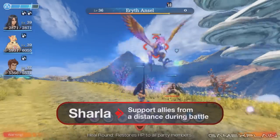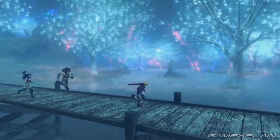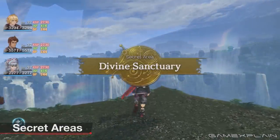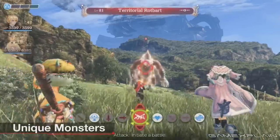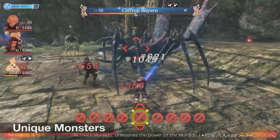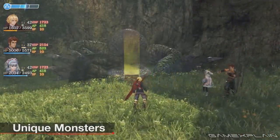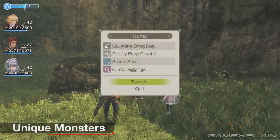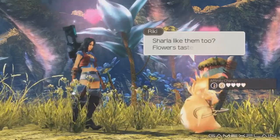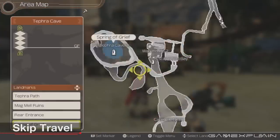There are also some big changes to navigation in general. In the original you basically followed an arrow most of the time, whereas that's been replaced by the dotted line on the map — it's a cleaner experience. I did debate whether it takes away from the explorative aspect, but the levels are so big and there's so much to do that I think it balances out. Colony 6 reconstruction quests are still not tracked — you still need to track those down yourself — so it's not like everything has been made super easy.